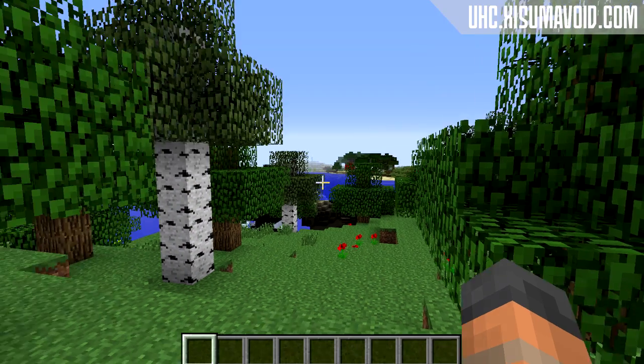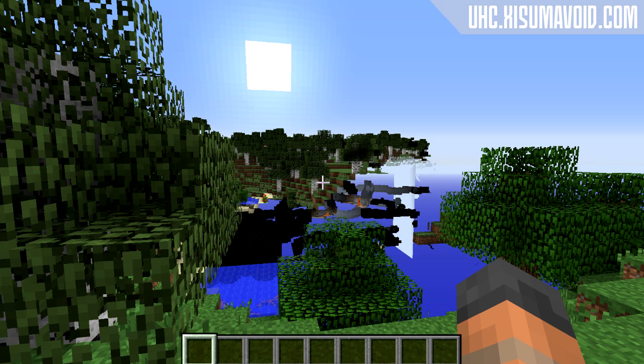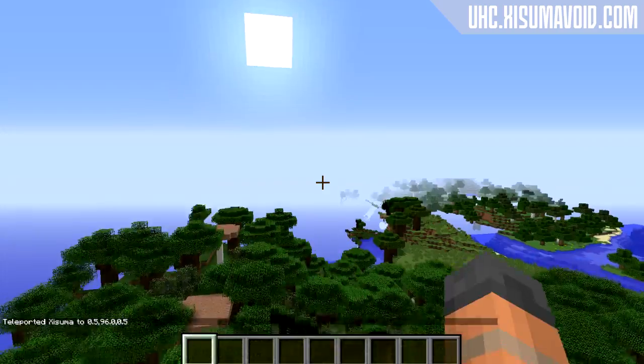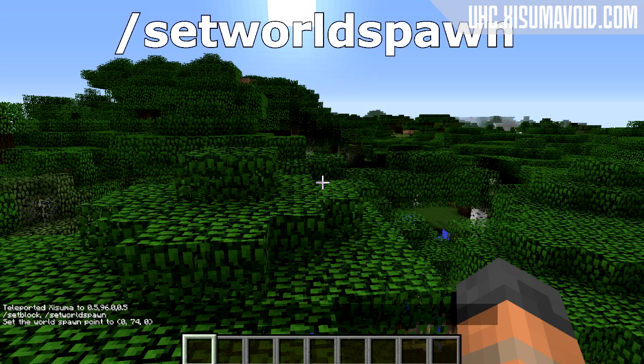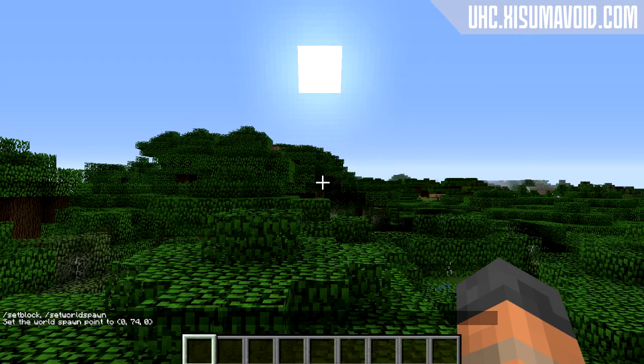Once you are in the world, give it some time to load all of the chunks around you, but when it is finished you can exit out of the world. However, if you want to use a shrinking border or a border that is going to be smaller than 500 blocks, you will need to teleport yourself to 0 0. Type your name, then 96 so you are up in the sky, and 0 again, and when you fall down execute the slash setworldspawn command and press enter. Now the world spawn has been set there and you can exit the world.